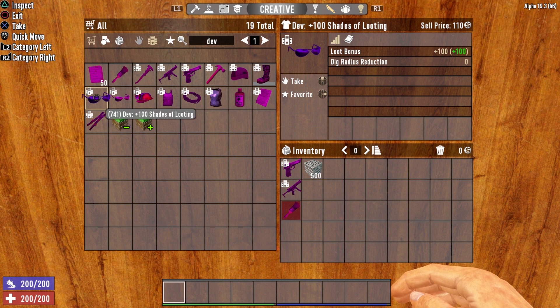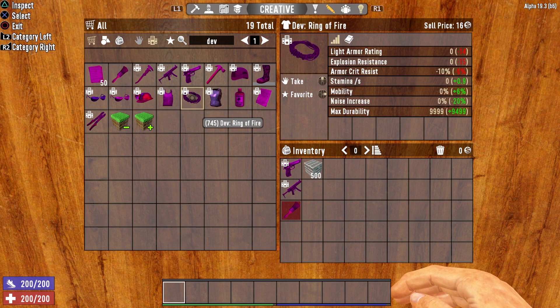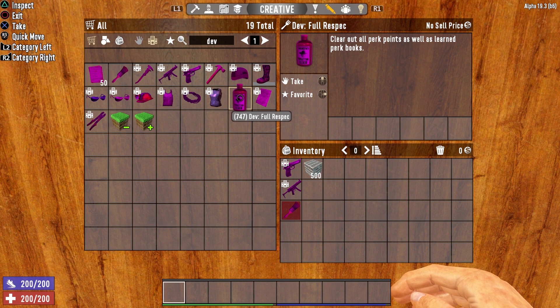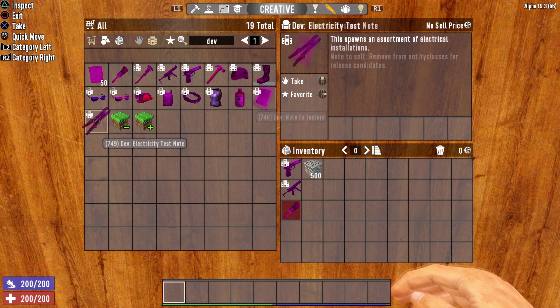We also have the super looter shades — plus 100 and plus 200 variants — which increase your loot stage by 100 or 200 depending on which ones you choose. Then there's the pimp mining helmet that gives you 100 to cold and heat resistance, plus a built-in helmet light. We have the tough guy shirt that gives you plus 20,000 to health. The ring of fire is pretty cool — once equipped, anything you touch will set on fire. Then there's the dev plot armor, which acts as a full set of steel armor in one piece, the dev full respec which clears out all perk points and learned perk books, the dev note to testers which gives you an assortment of dev items, and the electricity test note which spawns in an assortment of electrical installations.